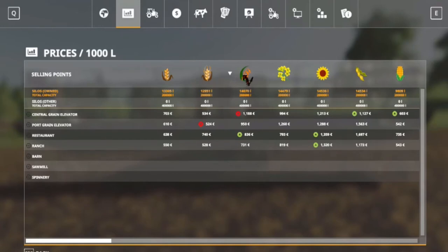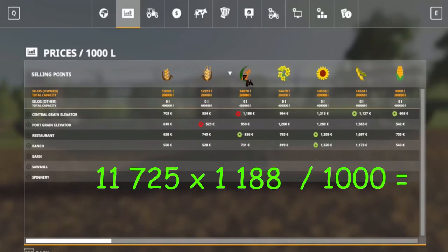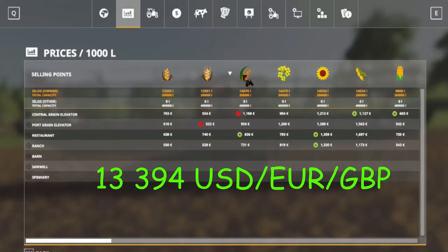We're taking the top price for oats because you want to sell at the top price — stick it in your silo and wait for the price to go up if you have spare money to allow you to do that. Divide by a thousand since that's the price per thousand liters, and we're sitting with 13,394 currency for oats.